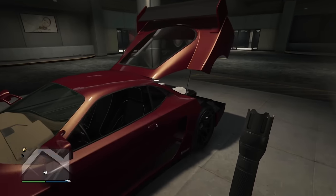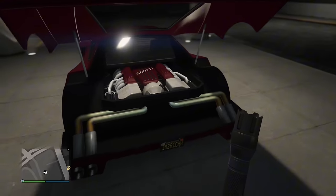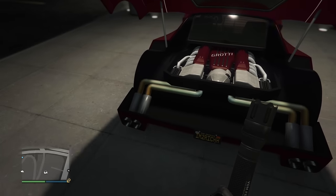The Turismo Classic has a pretty unique exhaust setup where the exhaust is routed above the bumper rather than below it like traditional cars.